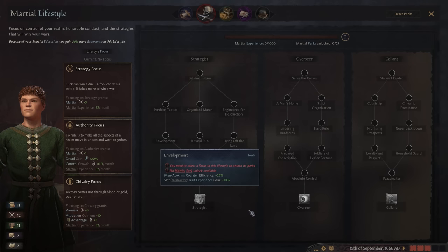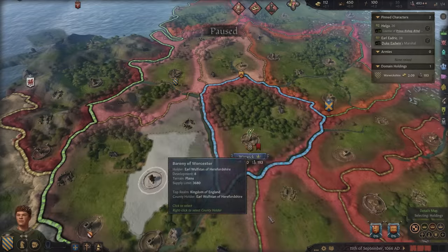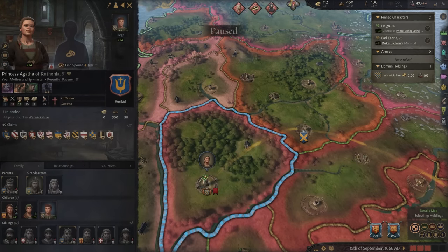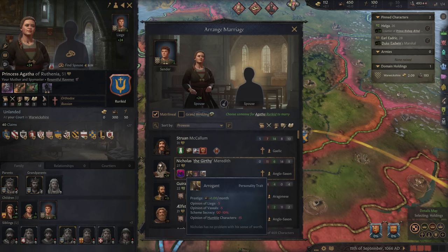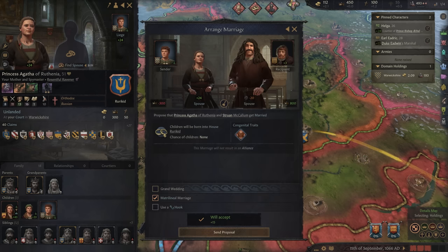For our lifestyle, we're going to begin using a chivalry focus. We want our own prowess to go up, especially if we want to join in a tournament. We also need to have some manner of marriage for our poor mother, who's a widow. We could use someone through a matrilineal marriage — a great warrior. Struan McCallum, come on over. He's got a lot of power, and we do need better knights.